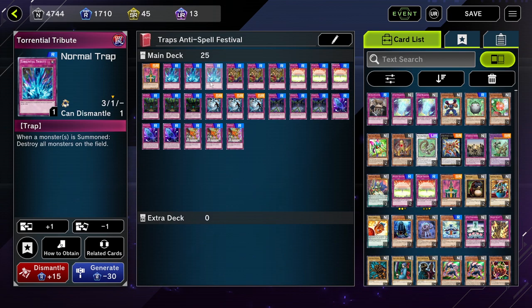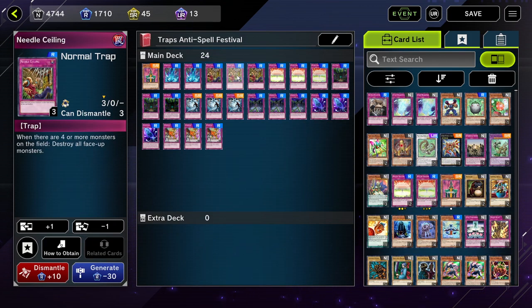Really good cheap cards are Torrential Tribute and Needle Ceiling. These two cards are very similar because both of them destroy all monsters on the field — Torrential when a monster is summoned, Needle Ceiling when there are four or more monsters on the field. It destroys all face-up monsters. You can take advantage of this by having set monsters on your field if you're playing a more stall-oriented slow deck — you can just destroy only your opponent's monsters.